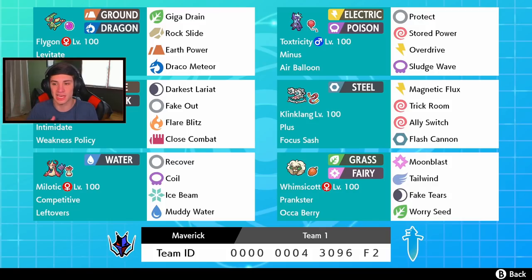Klinklang also has Magnetic Flux, which boosts the Defense and Special Defense of Pokemon with the Minus and Plus ability - that's a huge defensive boost. We can stack that up and go into Stored Power with Toxtricity. Klinklang also has Trick Room in case they have a really fast team, Ally Switch to protect other Pokemon like Toxtricity, Flash Cannon, and a Focus Sash so it cannot be one-tapped.